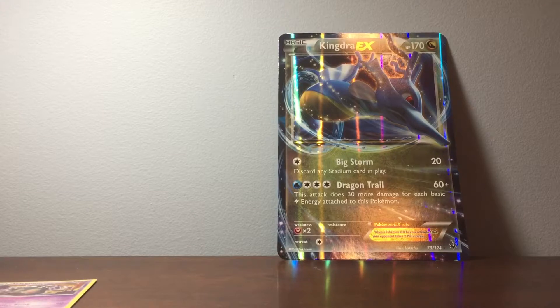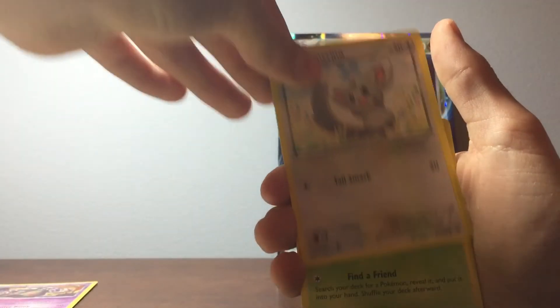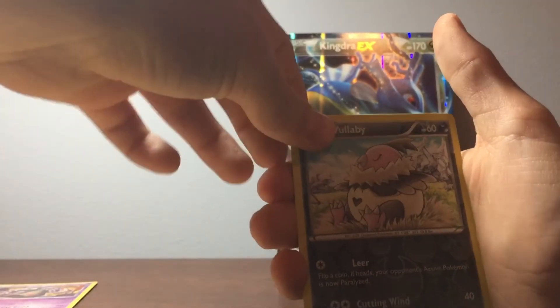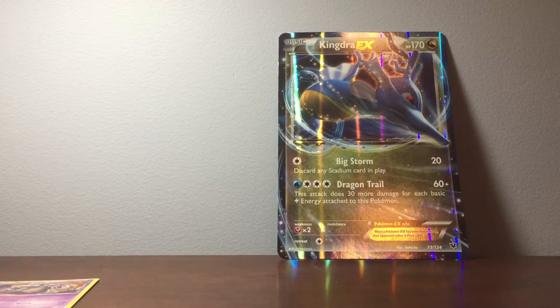Now we're moving on to Fates Collide. I love myself some Fates Collide — it's always a good set. So we got Hello Pokemon Evolutionaries. Here's your Paloscia. Energy Pouch. Wormadam. Bronzor. Minccino. Garbink. Fennekin — there's a Fennekin. Vullaby. And Reuniclus. I'm just still marveling about that Gardevoir. That is a card to be excited about. It's an insane pull.